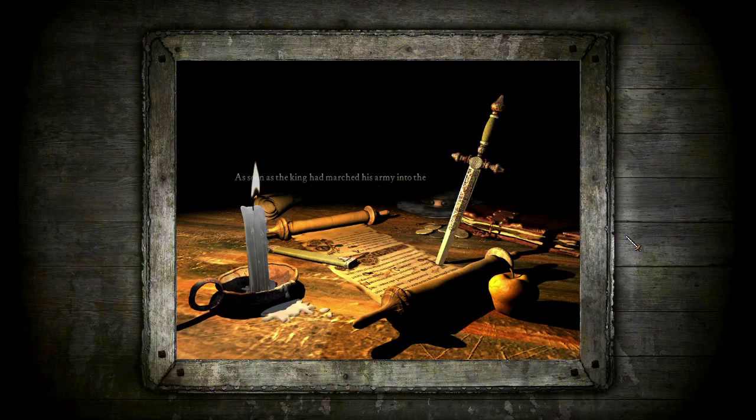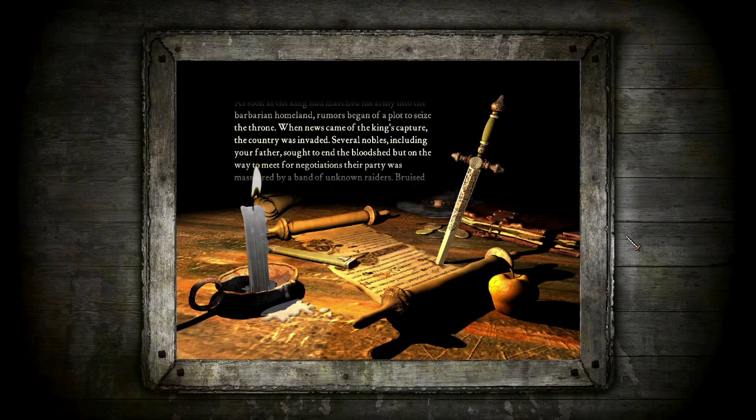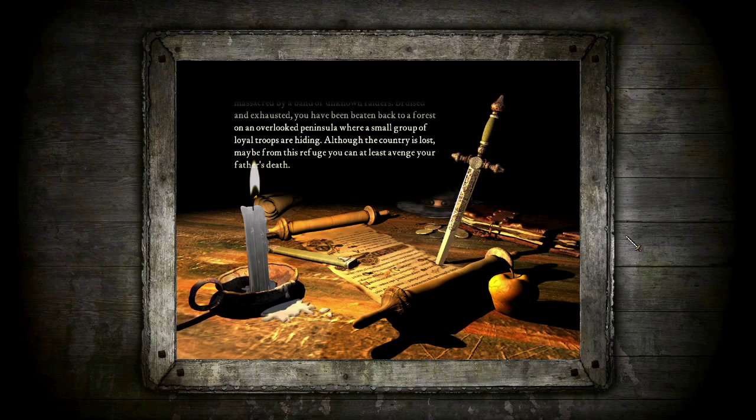As soon as the king had marched his army into the barbarian homeland, rumors began of a plot to seize the throne. When news came of the king's capture, the country was invaded. Several nobles, including your father, sought to end the bloodshed, but on the way to meet for negotiations, their party was massacred by a band of unknown raiders. Bruised and exhausted, you've been beaten back to a forest on an overlooked peninsula where a small group of loyal troops are hiding. Although the country is lost, maybe from this refuge you can at least avenge your father's death.